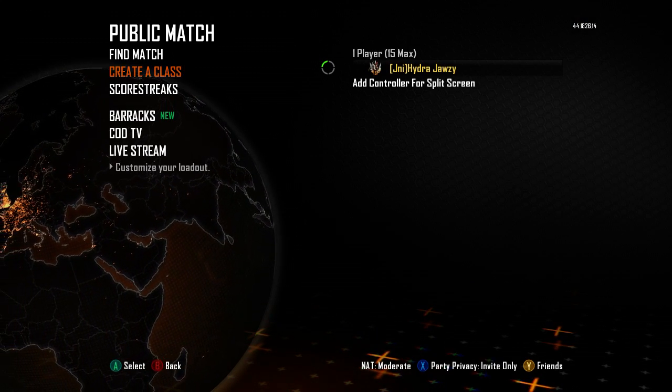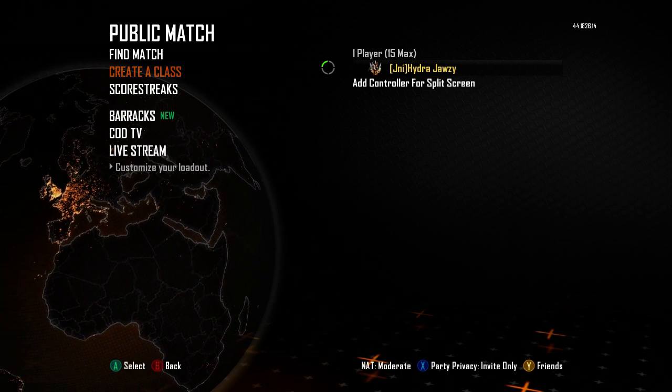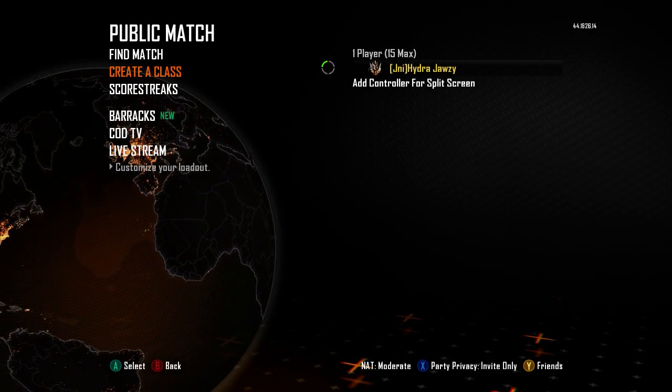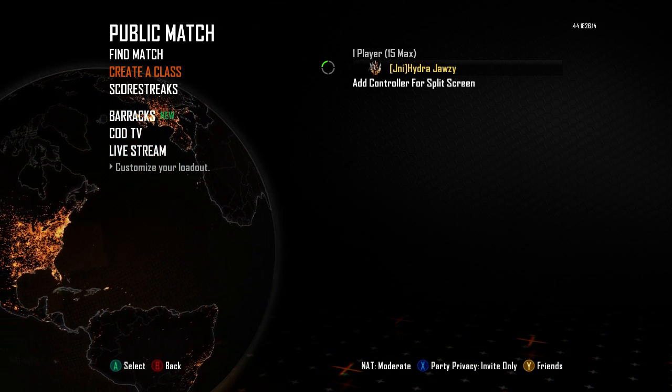What's going on guys, it's Josie here today. Today I'm going to be doing a little class setup and stats video. We're on my HydroJosie account instead of AlbertJosie, because my AlbertJosie account only has 6 classes and this one has 10. So we're going to be doing my FFA classes. I'll show you my SND classes as well if you guys want to. Let's get right into it.